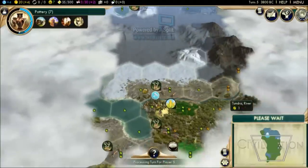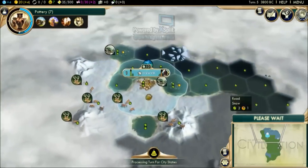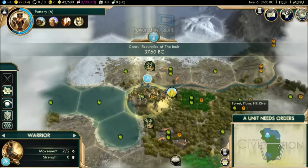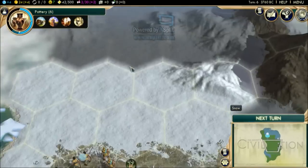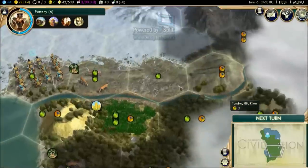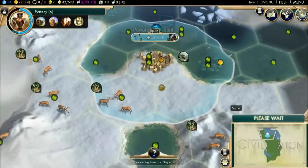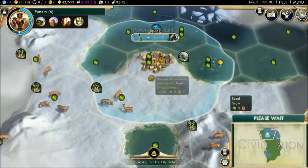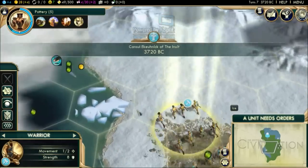We have rice, maize, and a bunch of deer here — this is actually going to be an excellent second city location. Tundra surrounded by snow — it looks perfectly thematic. I really like the overall design; pure white snow and these harsh tundra locations. The fact that we are desperate creates this sense of desperation where you're constantly searching for resources wherever you can find them.